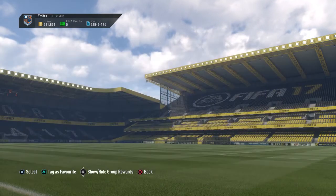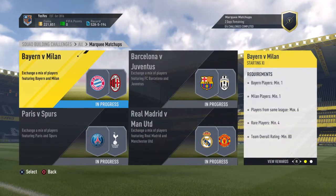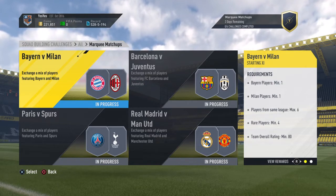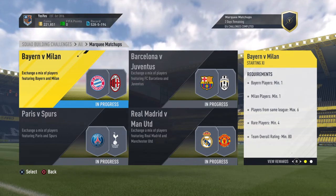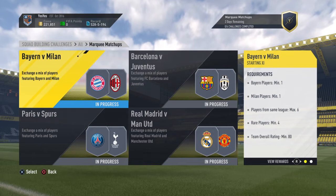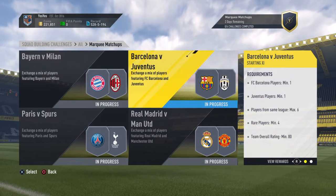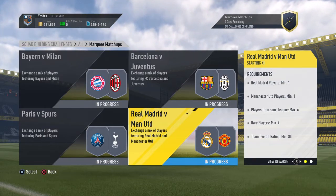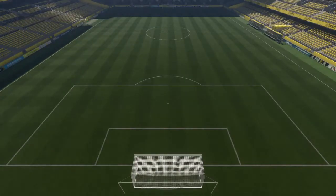Let's jump straight into the marquee matchups and see how we do. We have Barca, we have Bayern v Milan - Milan actually won this 4-0, quite surprisingly, they absolutely hammered Bayern so they're looking like a threat. Then Barca v Juve, PSG v Spurs, and Real Madrid versus United. So we'll start off with Bayern v Milan.